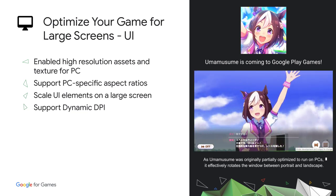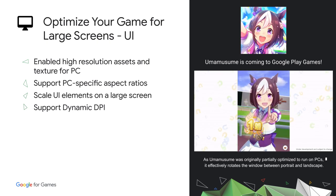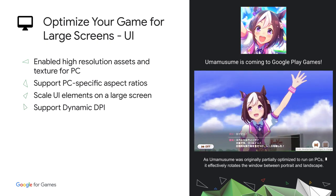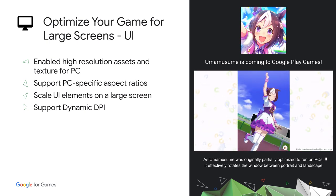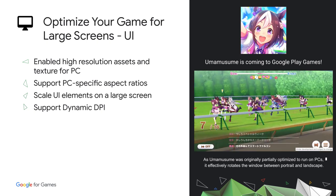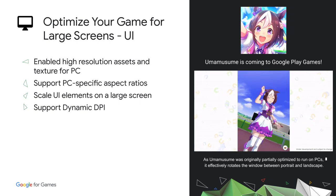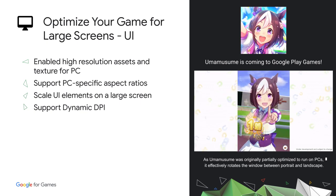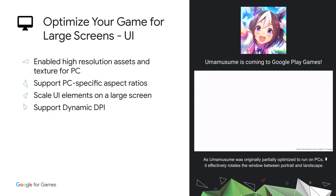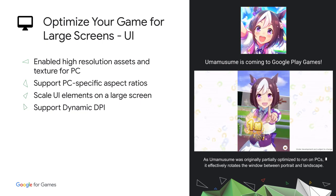When players play on a large screen, they expect desktop quality assets as well as UI designed like a PC game. As players use a mouse to click UI elements, our general guidance is that HUDs should take up no more than 20% of the screen. Google Play Games on PC supports both full screen and windowed mode with four different aspect ratios. When users change the window size, you don't have to worry about render resolution changes, but we recommend supporting Dynamic DPI and claiming it in the Android manifest.